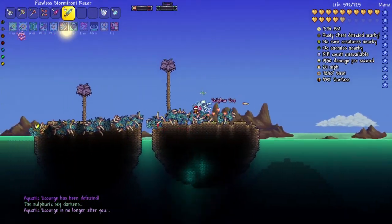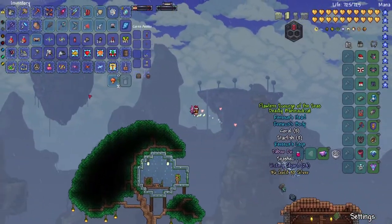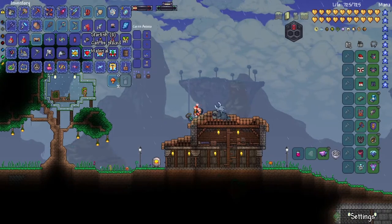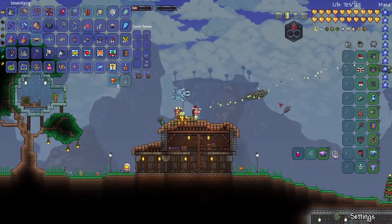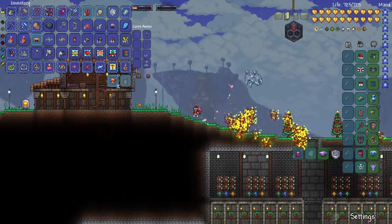Let's actually check out the loot now. It looks like there's nothing else outside of the treasure bag, so let's open that up. There was actually a lot of stuff in there. We got some starfish and stuff like that. Any rogue weapons? This is the Scourge of the Sea — I don't know if this is good, I'll have to test it out.